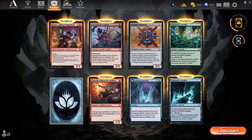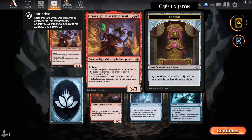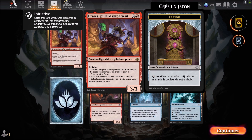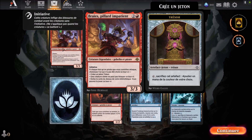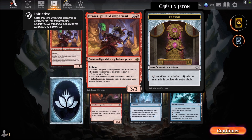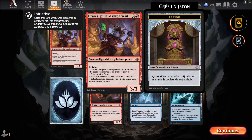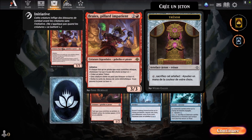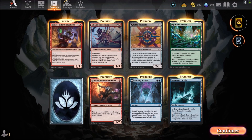Première grosse carte : Bré, pillard, impatient. Carte rouge qui arrive au troisième round, c'est une créature légendaire, gobelin et pirate. Elle a une initiative. À chaque fois qu'un pirate que vous contrôlez attaque, choisissez l'un qui n'a pas été choisi ce tour-ci : créer un jeton trésor, une créature ciblée ne peut pas bloquer ce tour-ci, ou exiler les cartes du dessus de votre bibliothèque — vous pouvez jouer celle-ci ce tour-ci. Trois en force et trois en défense. Plutôt bien, mais ça demande à avoir un deck tribal pirate.